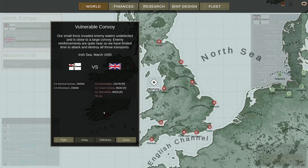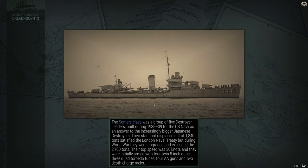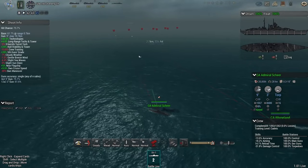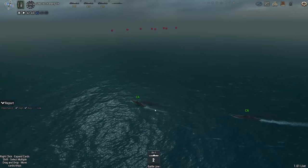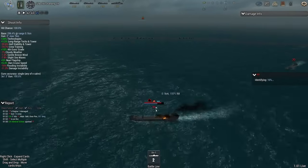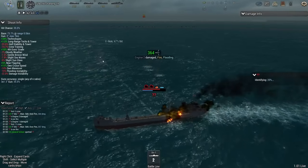We have a convoy. The Admiral Scheer and the Rhineland are once again dealing with the Immortalite, the Crown Colony, and the Skirmisher, all reinforcing their transport fleet — all the way over in the Irish Sea. Let's take these guys down. If this is what we're going to do, fine with me. This is going to be absolute murder. Even with cadets, accuracy is very nice, much to the dismay of this lead transport ship which is immediately getting its head done in.